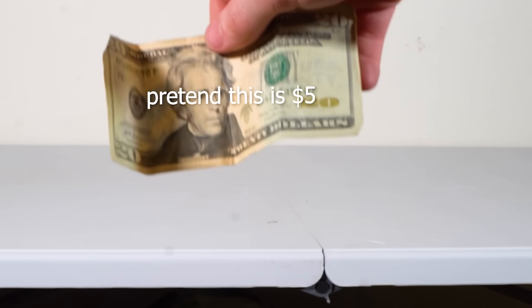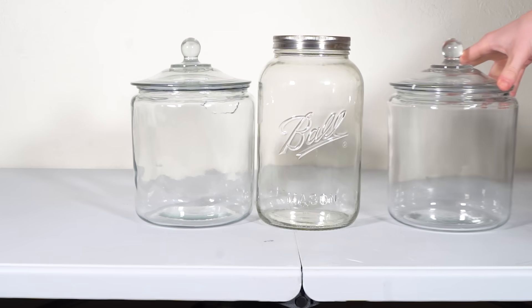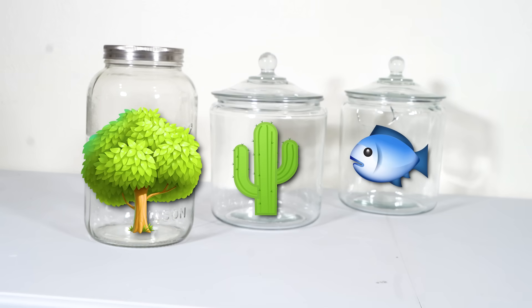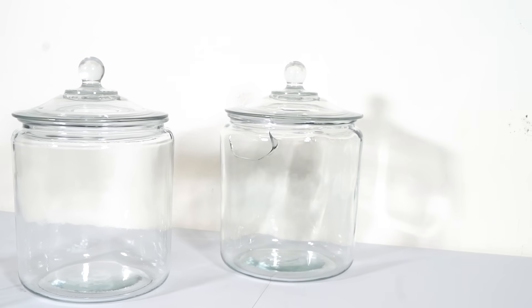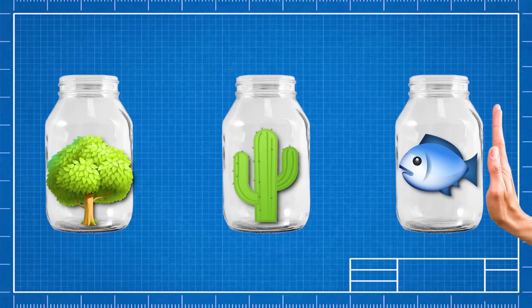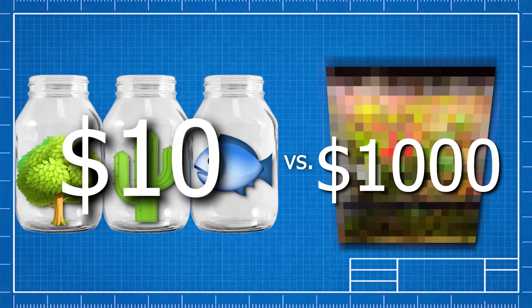I met up with the guy and gave him a $5 bill, and now I've got the jars. Because I had multiple jars, I got the idea to build a different biome in each one — a forest in one, a desert in another, and a lake in the third. At the end, I'd compare the $10 biomes with the $1,000 ecosystem to see which was better.